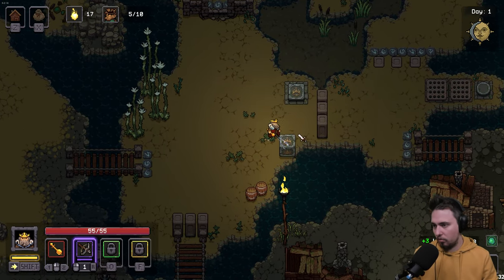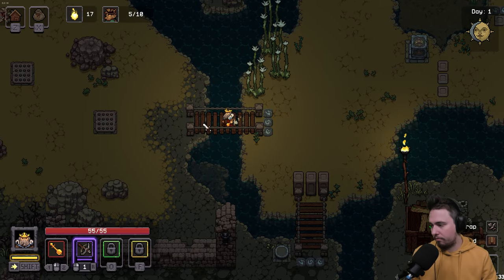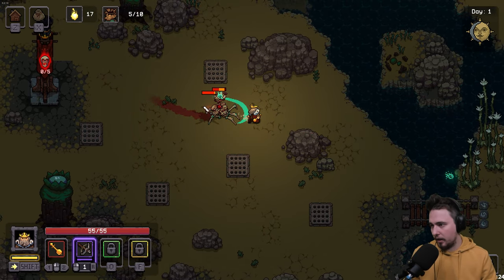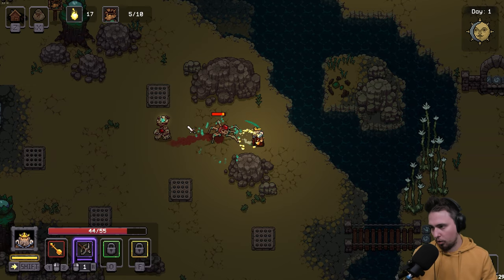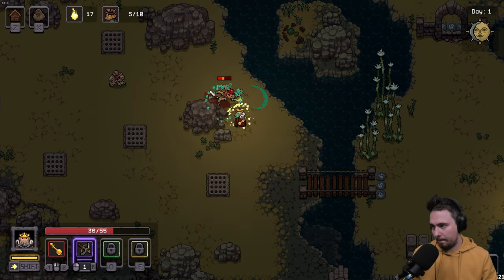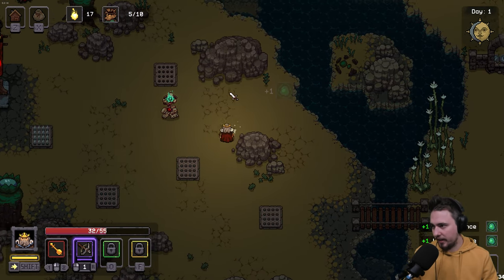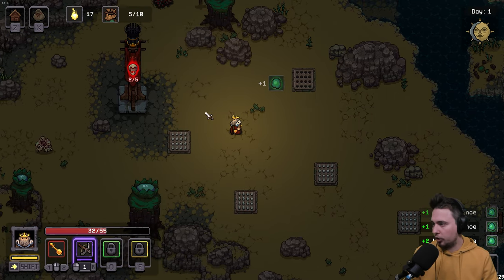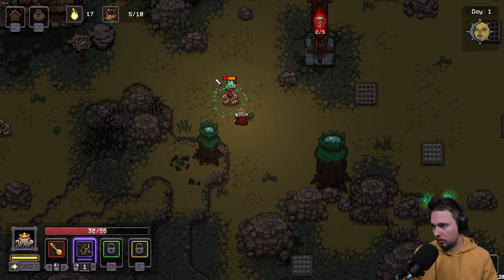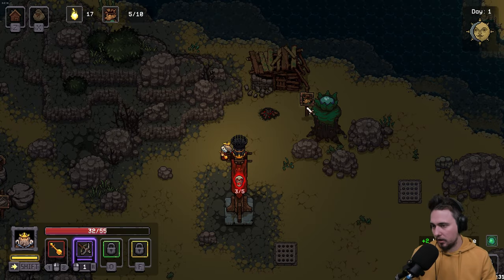With telekinesis we can now open those pesky blocked paths. A new enemy type appears — dodging its attacks repeatedly. We made a mistake and got hit. Two out of five shots used, we're at half HP. But we dodged one attack beautifully and continued exploring.